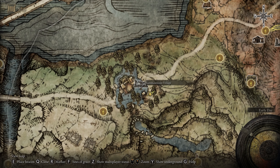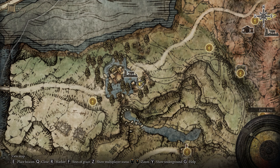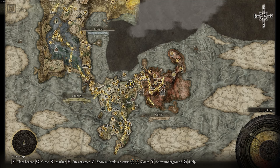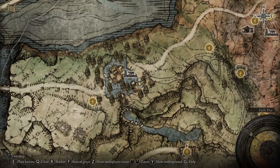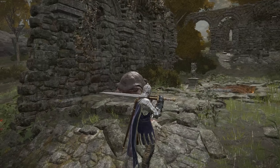In order to find this green turtle talisman, you first need to go to the Summon Water Village and go to the exact spot that I'm located right now on the map — I'll just zoom out for you. This is located in the northeast corner of Limgrave. This is what the surrounding area looks like and you can tell you're in the right spot once you see these tortoises.